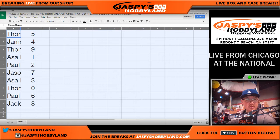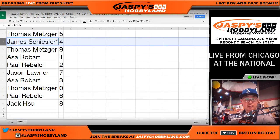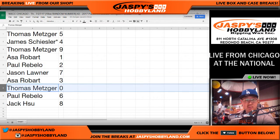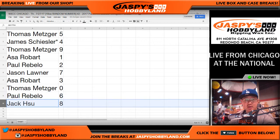Thomas, you have the number five. James with the number four with your last spot mojo. Thomas with nine. Asa with one. Paul with two. Jason with seven. Asa with three. Thomas with zero. Paul with six. And Jack with eight.